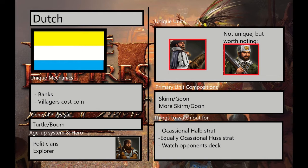Their general playstyle is a turtle boom. This is not something that they always have to do, but just something that you will see more commonly than most. They do have the basic system of politicians and explorer for their age up, so there is nothing particularly special there. You just click the age up and you get your bonus.